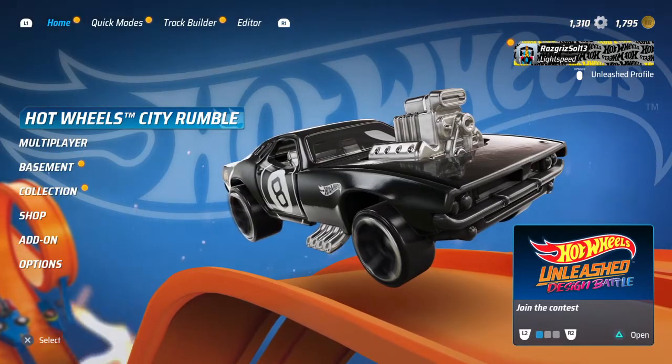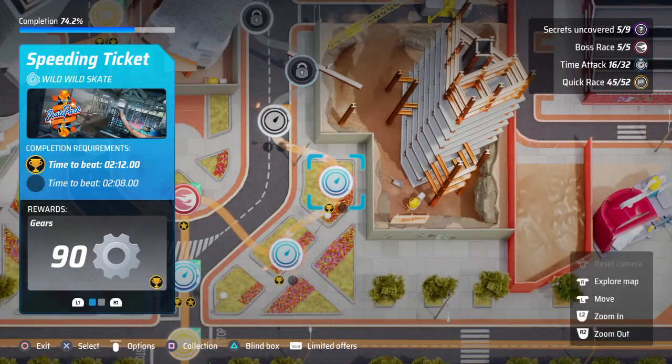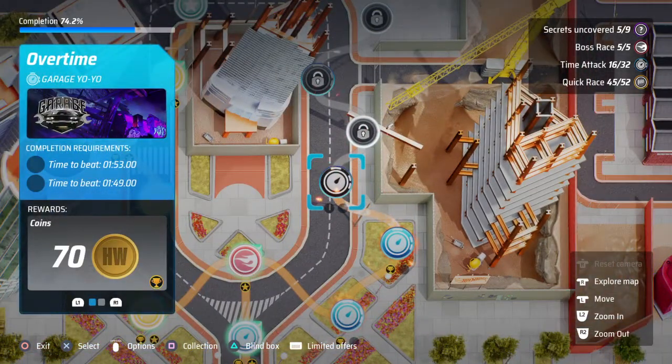Welcome back everyone. We're going to be playing a Hot Wheels City Rumble mission today in Hot Wheels Unleashed. It looks like we are on the mission Overtime on the Garage Yo-Yo Track.